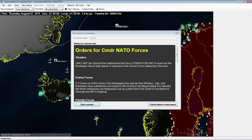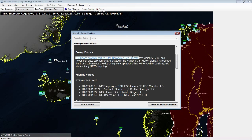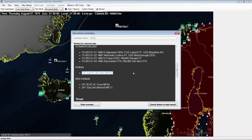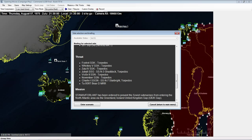We'll start the scenario. Our orders are to direct a multinational force into the Norwegian Sea at high speed in response to Soviet deployment in the area. Friendly forces include P-3 Orions and surface ships — three frigates and a destroyer. Enemy threats include diesel submarines (SSK), guided missile submarines (SSG — the Juliets, which can launch long-range anti-ship missiles), nuclear fast attack submarines (SSN), a Charlie-1 with SSN-7 Starbright missiles, and some Russian Bear bombers.